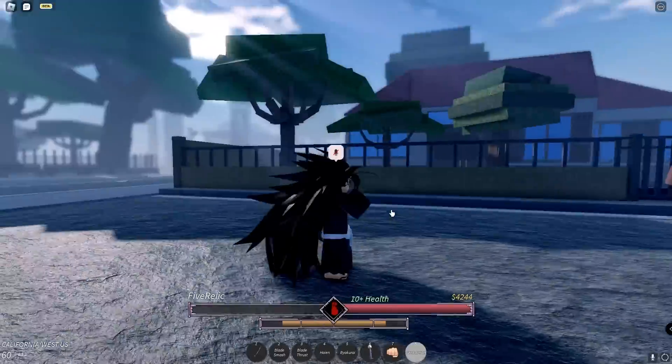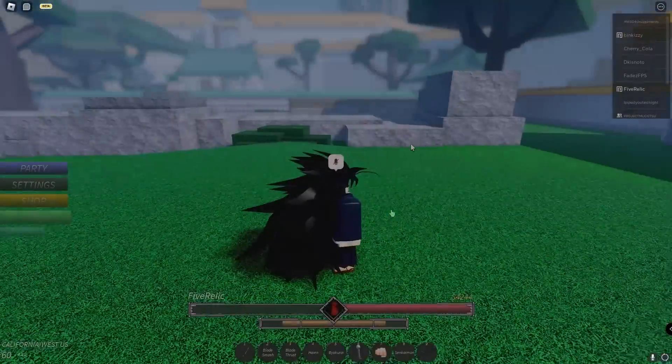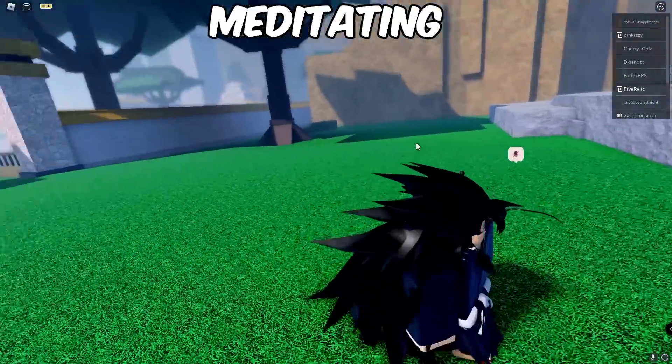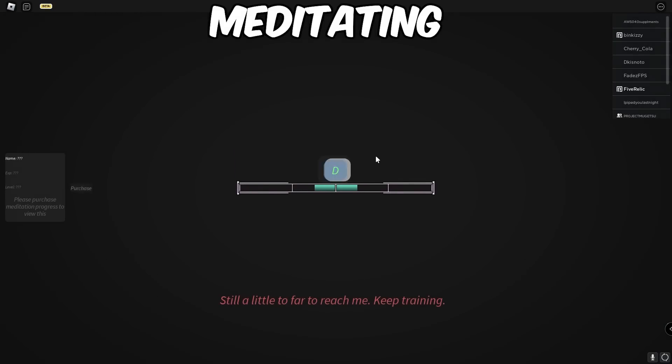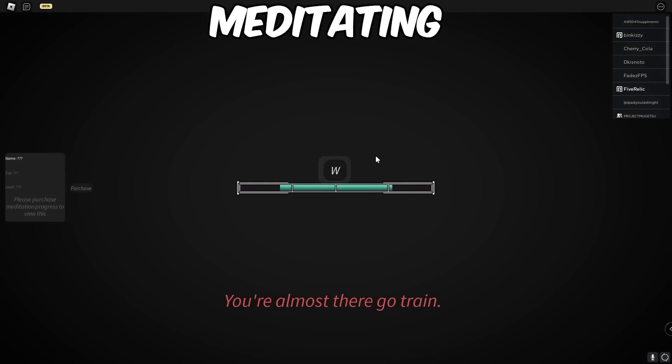Then enter Soul Society. If you're trying to get your Shikai fast, get straight to meditating. What you want to do is click K and input the button prompts. Note: it's kind of a scam to buy that little thing on the left, but you can if you want to see your progression — you need like level 15 or 20 of your mastery progression to see it.